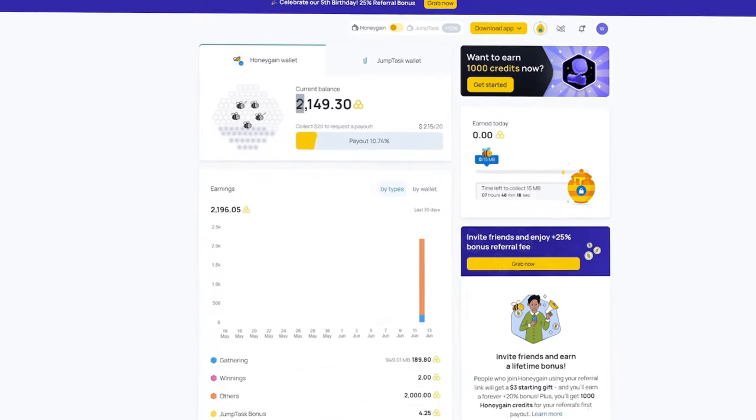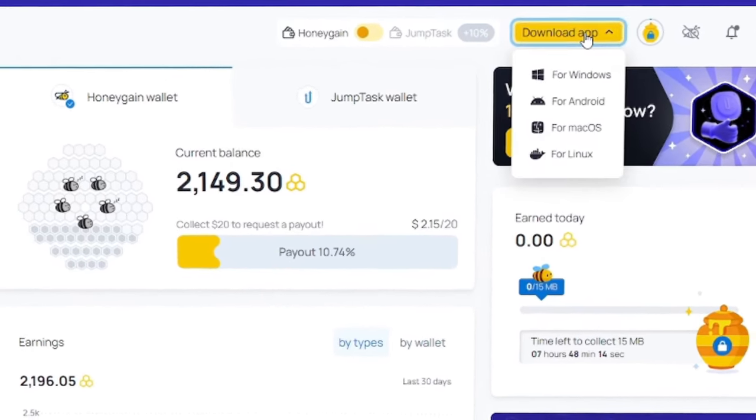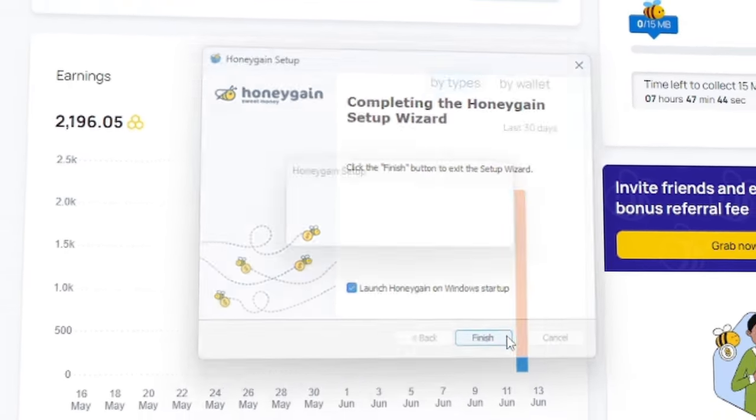Since you used my code, you should already have 3,000 honey, which equals $3. On the top of the screen, click on the download app button and select whatever operating system you use. Go through the download process as you would for any other download, and once you're done, the app should launch automatically.